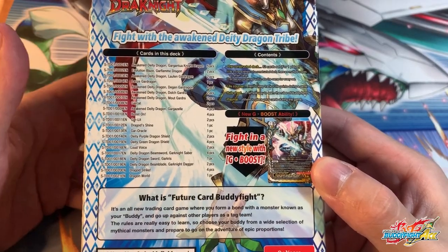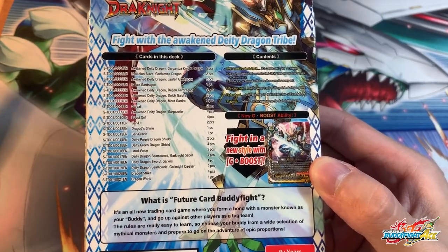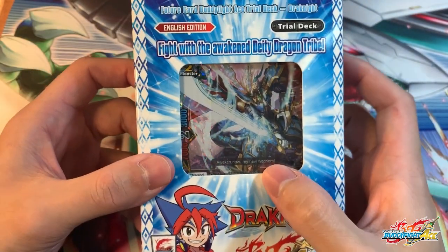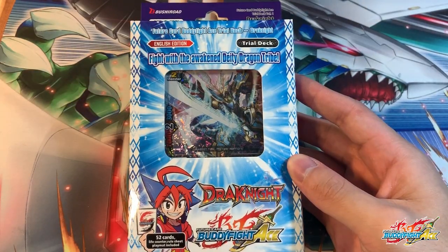This trial deck features a new G-Boost ability. Unlike G-Evo, which gives you the soul switch, with G-Boost you'll be able to boost your field. I'm guessing the G means Gargantuan Boost, and all cards on the field gain power based on what Gaga says on the card text. It's a really cool mechanic and I really enjoy that kind of playstyle.